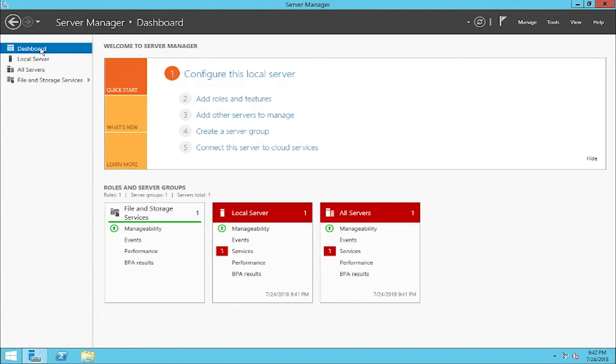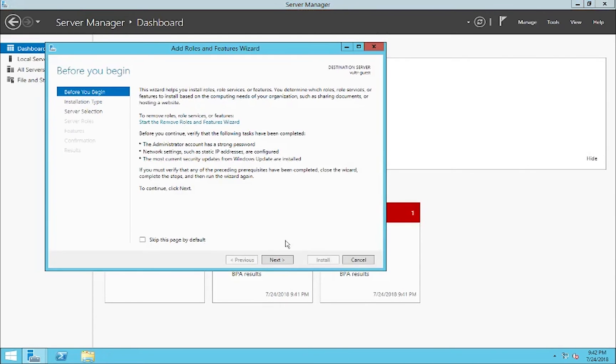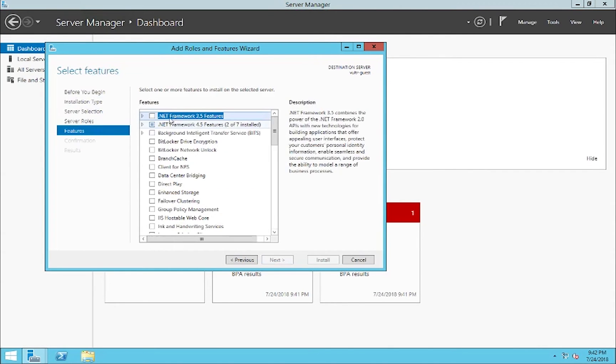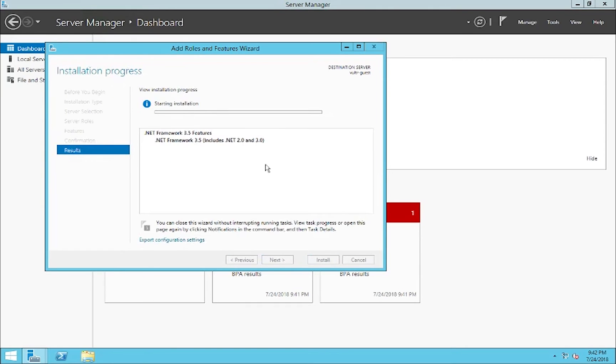Head back to the dashboard and you'll see the number 2 and then add roles and features — click that. Hit next a few times, and then hit .NET Framework 3.5. Hit next, then hit install. Now this is going to take a second to install, so I'll see you guys once it's finished up.